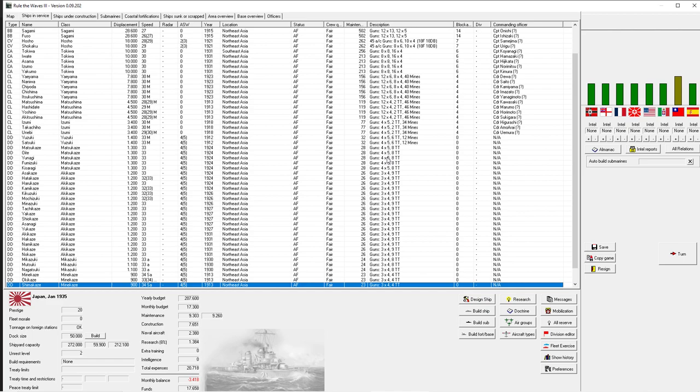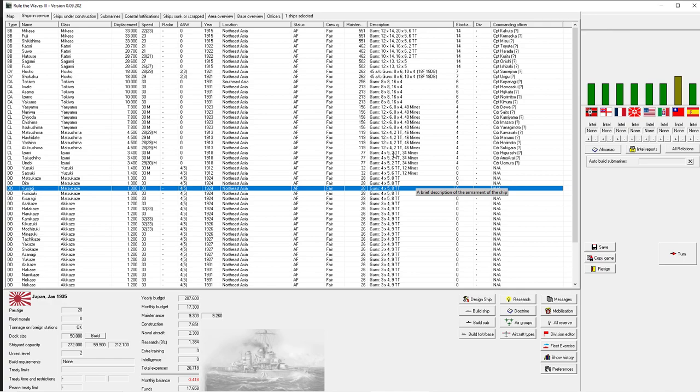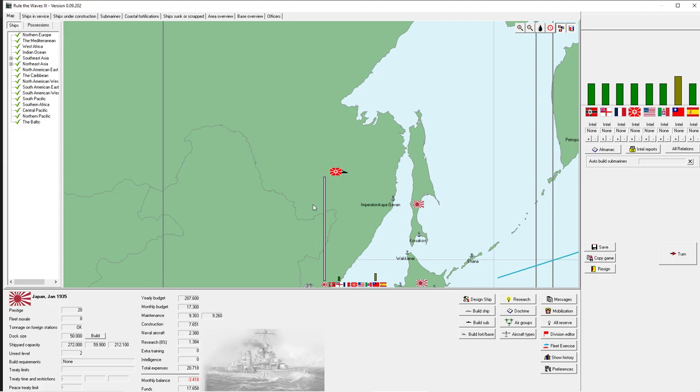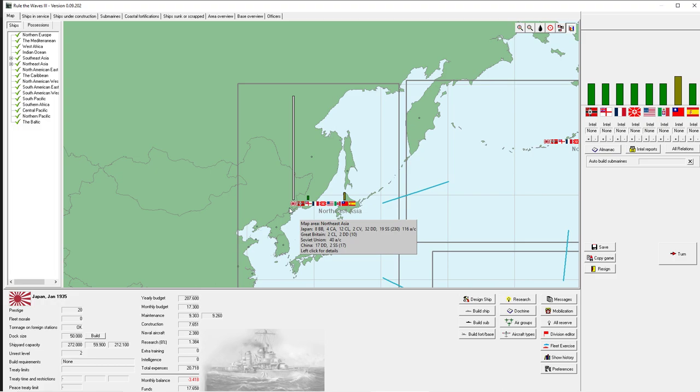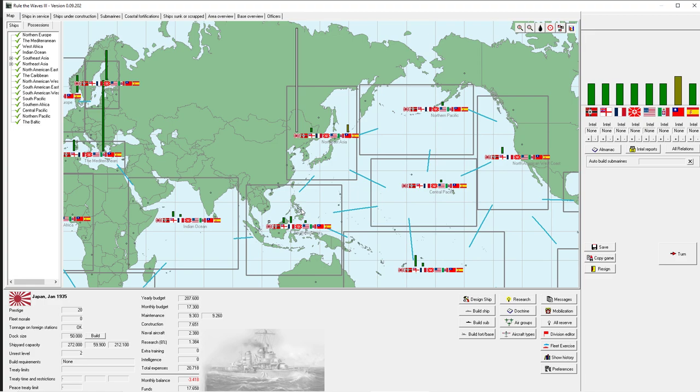Now what's going to be our strategy? You can see this gray bar - our fleet is mostly stationed in northeast Asia. Most other nations don't have any presence there except a small Chinese fleet, a small British fleet, and of course a giant Japanese fleet. This is pretty much where we're going to be playing and where we'll try to conquer some of the other territories. I should note this game is not a historical simulator - it's not a grand strategy game, you don't have full control over which war is going to start.